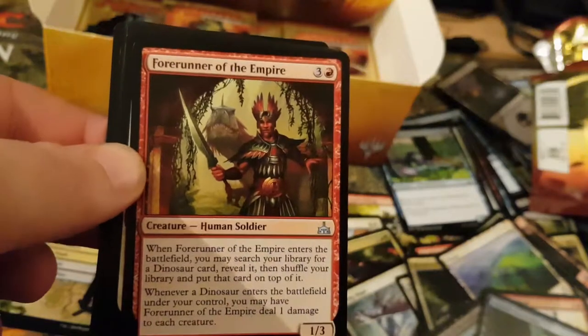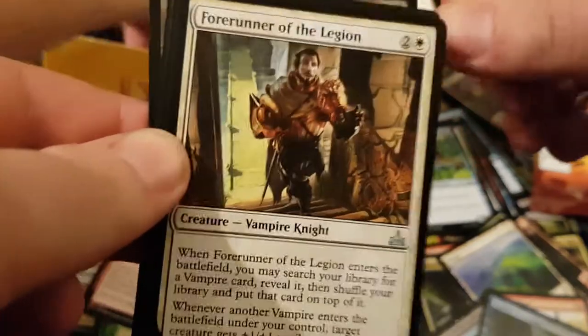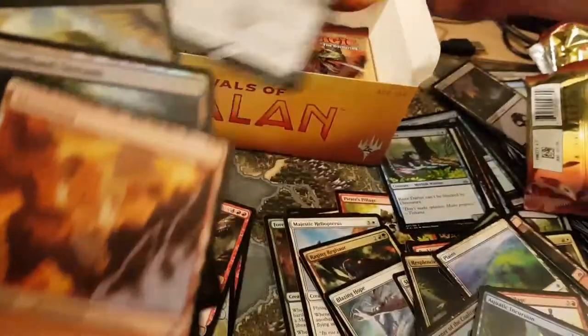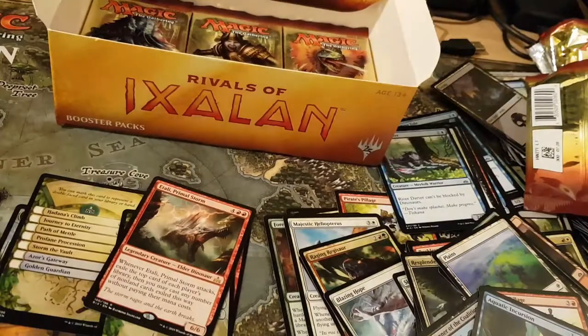Mine is Curious Obsession, Forerunner of the Empire, Forerunner of the Legion — we've got four runners going here. More is Master Wooden Mines Equation — very nice. And a Mountain. And a Shiny Woodland Stream.